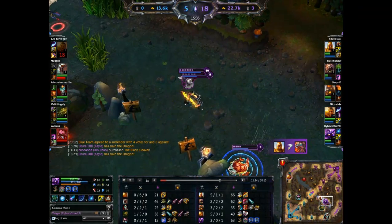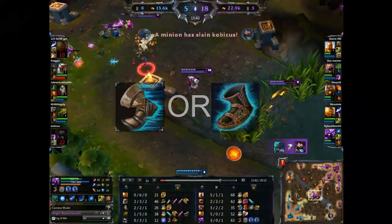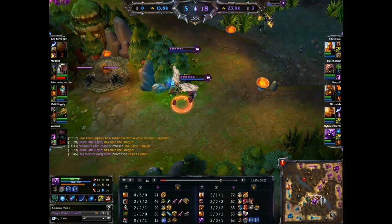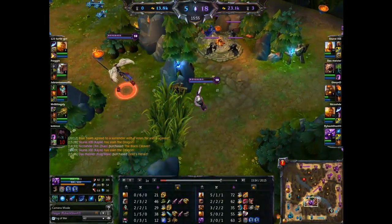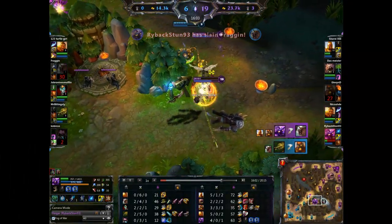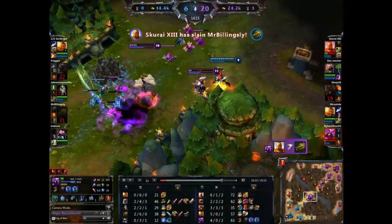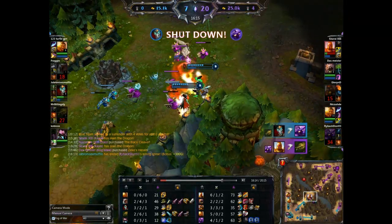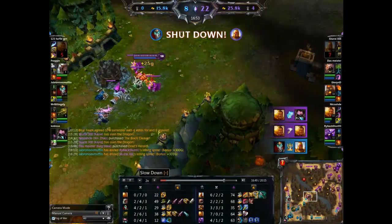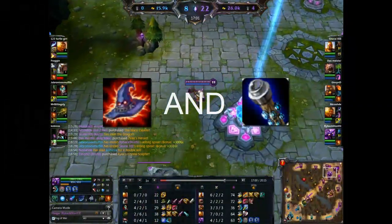After you pick up Deathfire Grasp, you want to finish your boots — it really depends. If you feel you don't need Sorc's Shoes, move on to your next items. But if you feel you need the Magic Penetration because they're picking up lots of Magic Resist early, then you want Sorc's Shoes. Otherwise, don't finish your boots until after you finish Void Staff. When you do that, you'll be picking up Ionian Boots of Lucidity, which gives you a lot of CDR. Cooldown reduction is very important because it gives you the opportunity to use your Ultimate faster, your Stun, your Q and W — everything. Most importantly, it reduces the cooldown on your Ultimate, which is already kind of ridiculously long.